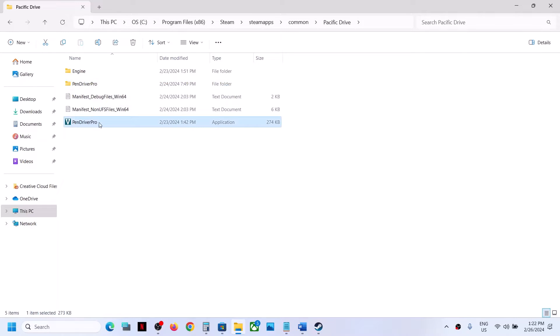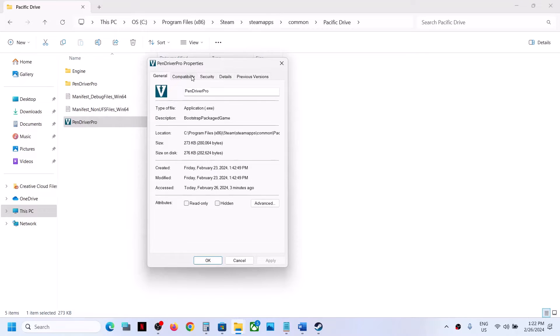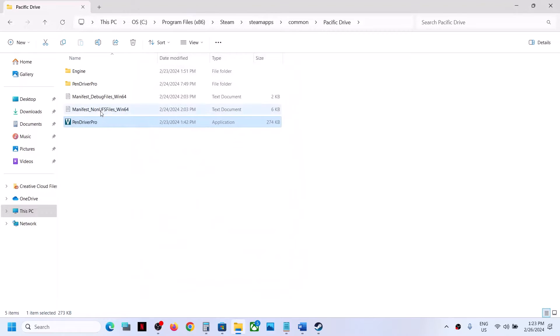Still not working? Go back, make a right click on the first exe file, select Properties, and go to the same tab. Put a check on the compatibility box and select Windows 8. Click Apply, OK, and launch the game. If that does not work, try Windows 7. Apply, OK, make a double-click, and launch the game. If that still does not work, put a check on Disable Full Screen Optimization. Click Apply, OK, and launch the game.